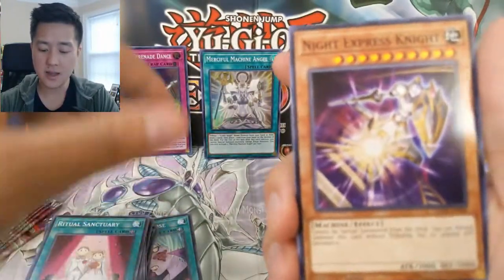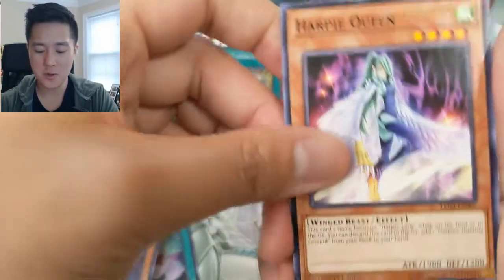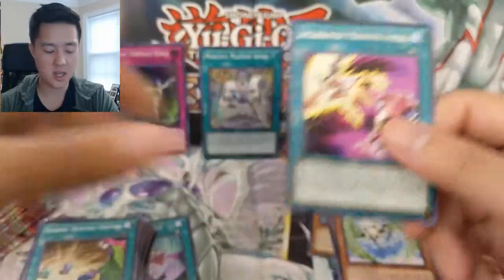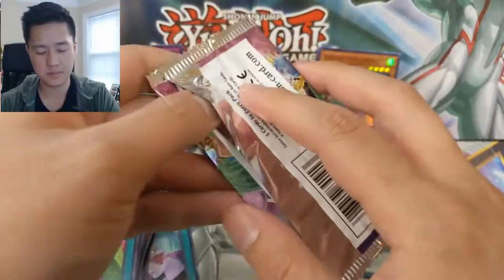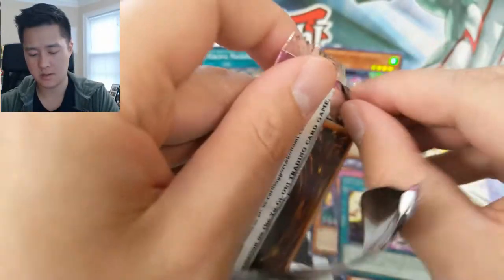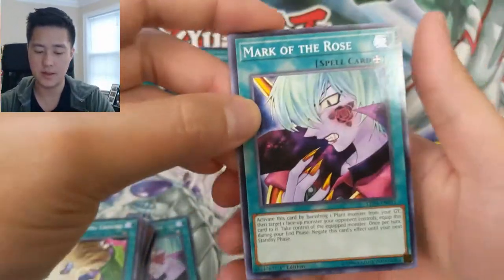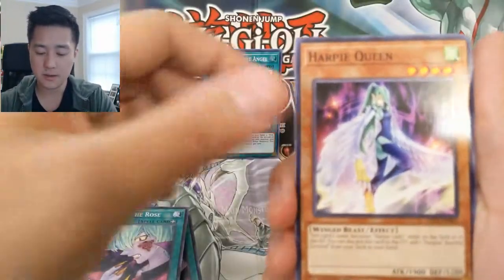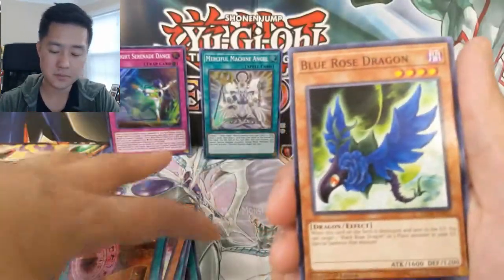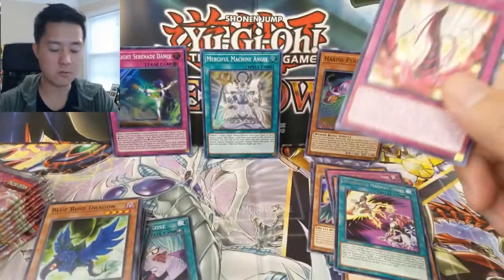All right, we have a Night Express Knight. Harpie Queen, Harpie's Hunting Ground again, and then Incarcerated Machine Angel. Mark of the Rose again, Harpie Queen, Urgent Schedule — wait, Blue Rose Dragon — and then another Blooming of the Darkest Rose.